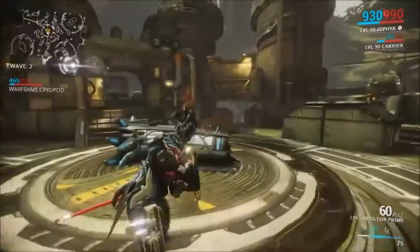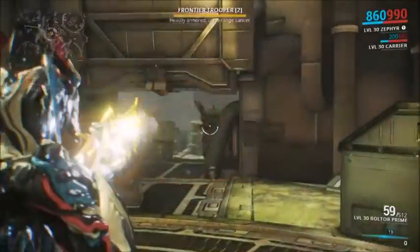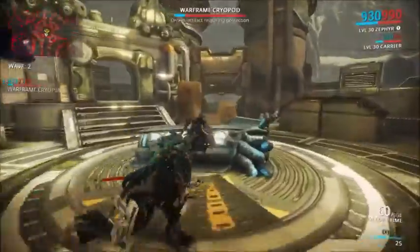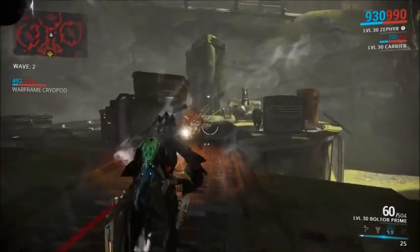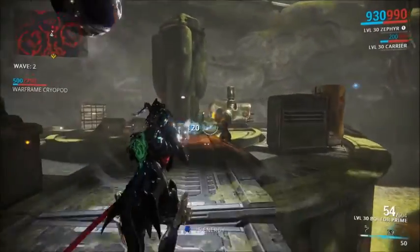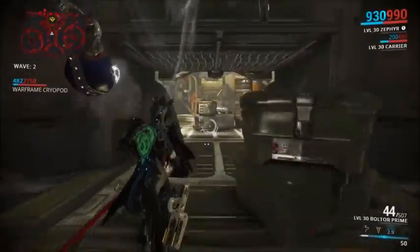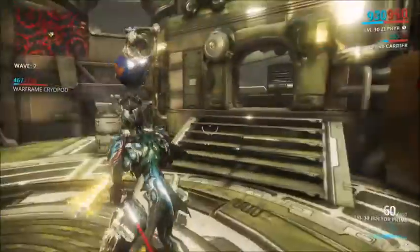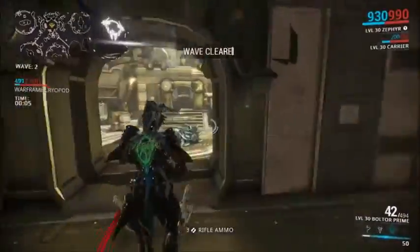Zephyr's third ability is called Turbulence, where you create a Shield of Wind which deflects oncoming bullets and can deflect them back at attackers. Hence why you can sort of walk up to Grineer, let them shoot you — you don't take a lot of damage, and you can even deflect it back sometimes. This ability doesn't work all the time. It's probably a very good tactic if there's a lot of enemies around you and you just need to survive. It's a very defensive-minded ability and it can be quite useful.